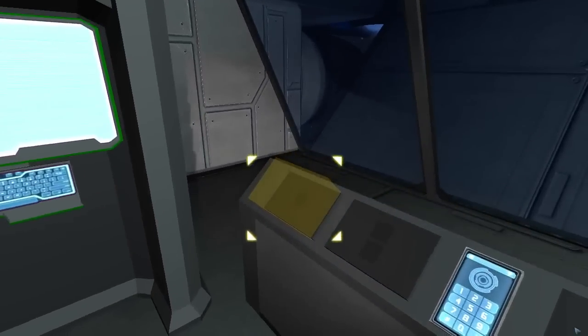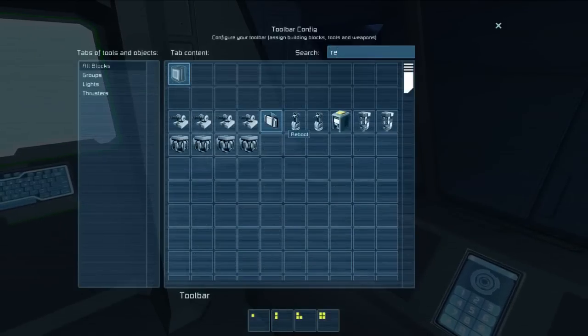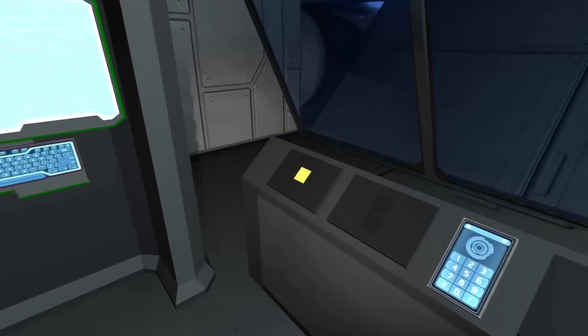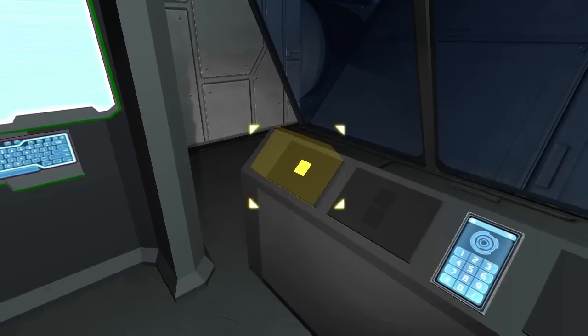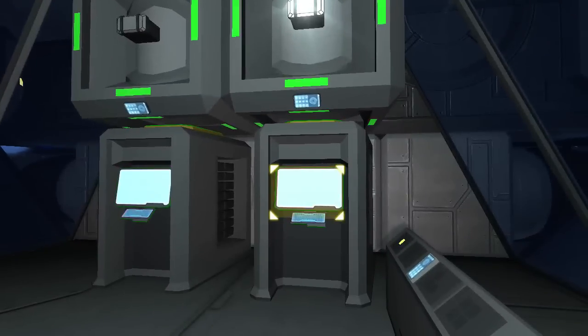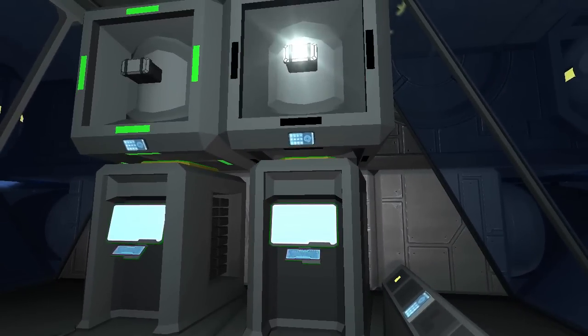I've already got a light named Reboot, and I've set it up so that if I hit this button, the light gets turned on. There we go — and now it's rebooted. We're going to have to do that whenever we make a significant change to the ship. This is more important in creative mode where you'll be building and unbuilding, but even in survival mode there are times when it's going to be useful.